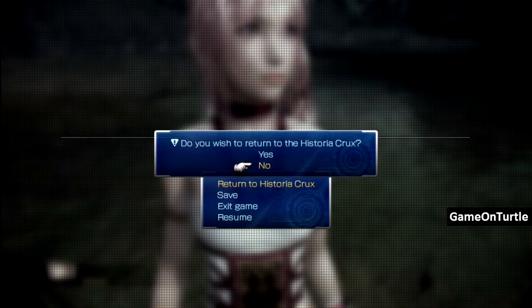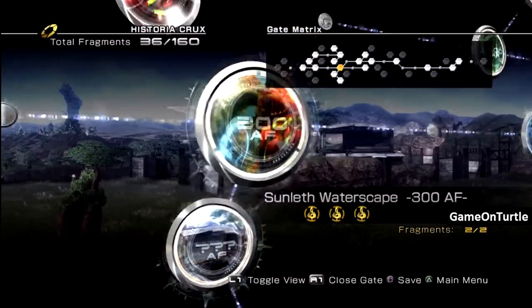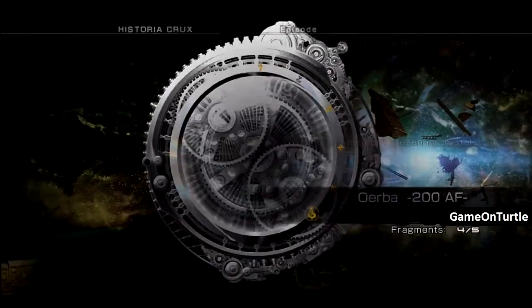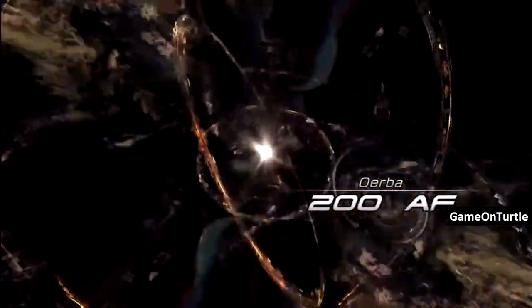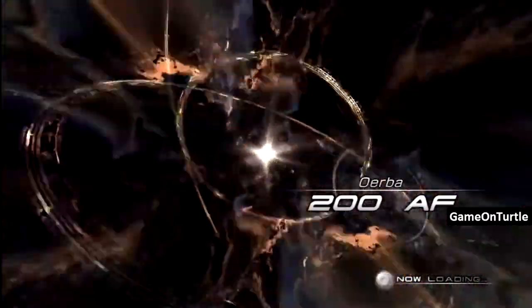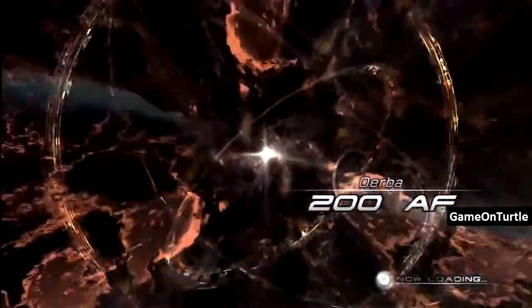We're gonna return to Historia Crux and head to Airba 200 AF. 'Time and memory, frozen in crystal.' On the ledge — I'm just reading a guide — on the ledge on the right side of a building north of the large tree in the middle of the road between buildings. Throw Mog to obtain it. This is directly from MyCheats.OneUp.com.